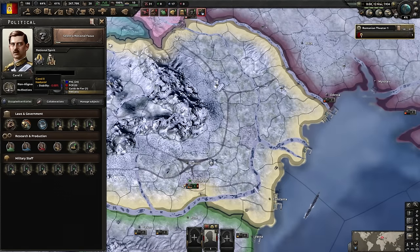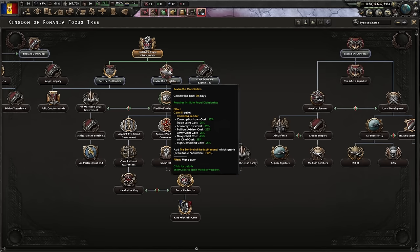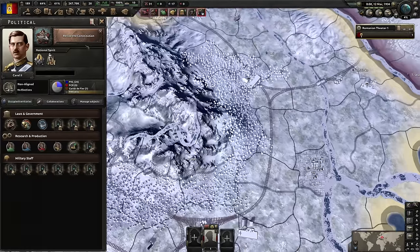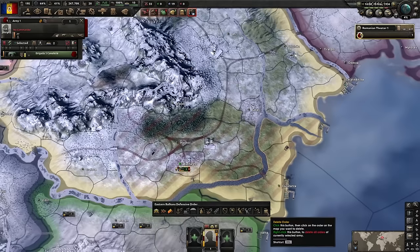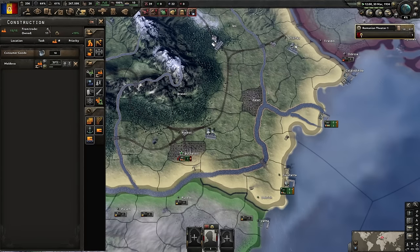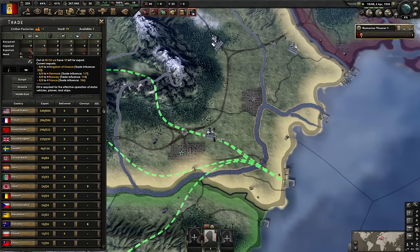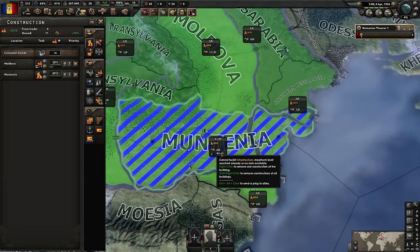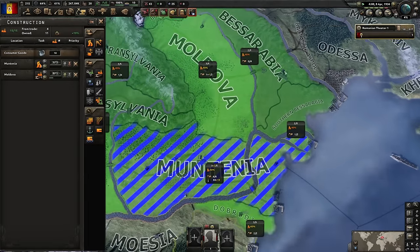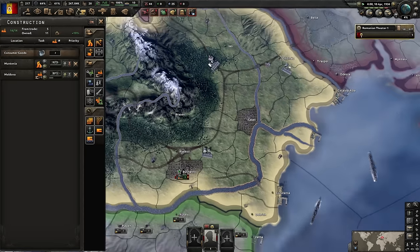You've instituted the royal dictatorship - it's King Carol. First thing we're going to do is revise the constitution, which allows us to assign leaders for a 25% discount on political power. So don't spend your political power now - wait, because it's going to get a discount and you'll end up with more PP. The joy of Romania is that we're getting four civilian factories from trade because of our oil. You have the option to build up infrastructure here too, which is probably the better thing to do at the very start because you've got such a big penalty to civilian construction. I always forget to do that.